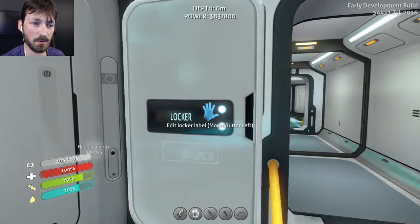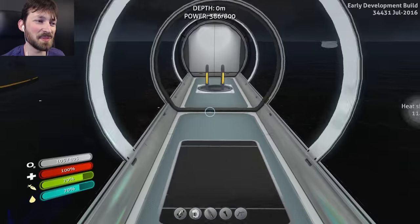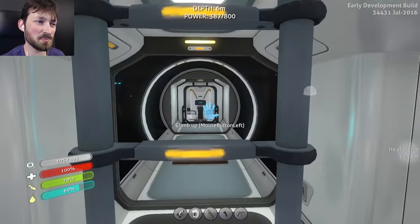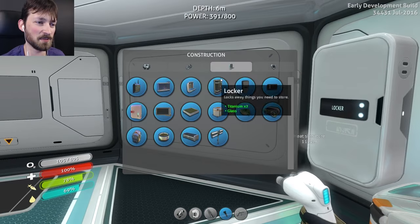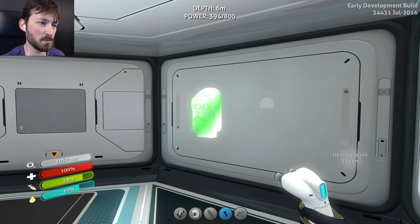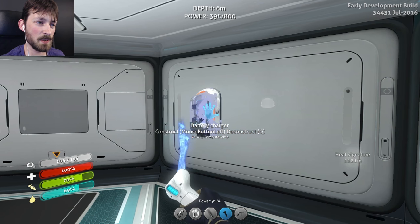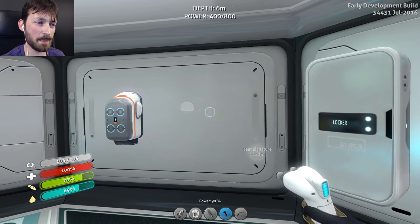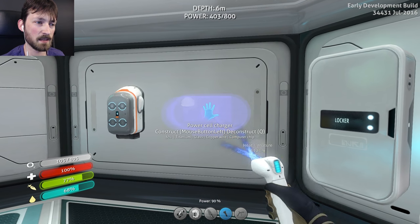Yes, a couple things - glass. There we go. I've got lockers stored all over the place, just full of random things, because I really do like the base building but I really don't want to do grinding on camera. I feel like that just completely defeats the purpose of a video. So we're gonna put a battery - actually we'll put both of them in here. We can put one right there. It's the battery charger. Okay cool, and a power cell charger. Oh, that's a bit bigger, but that's fine.